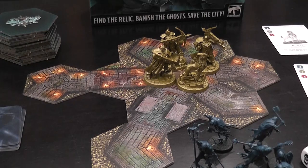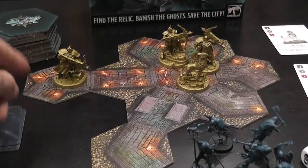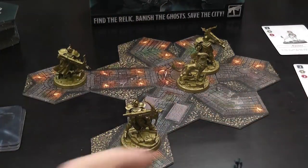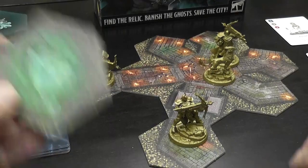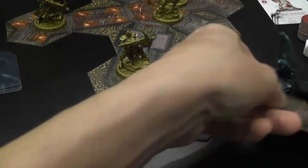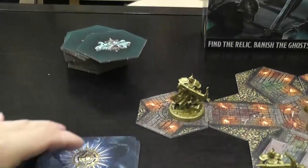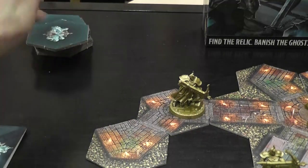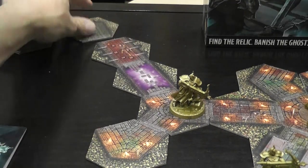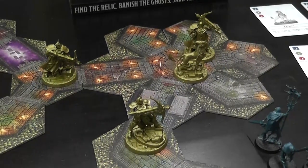Each turn starts with new tiles being added in case one of the heroes has line of sight to an open edge. That won't be the case on turn one because you handled it during setup, but if that situation arises at the beginning of a round, you need to address it. The ghost player places tiles until there is no line of sight to any open edge available, sometimes requiring several tiles to be placed in sequence.